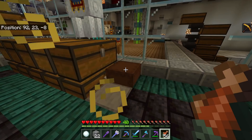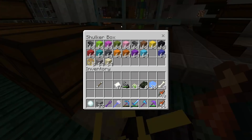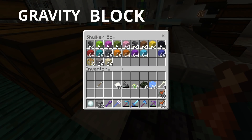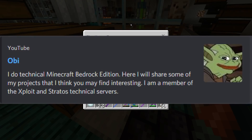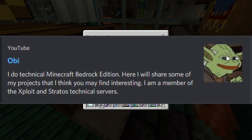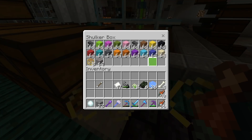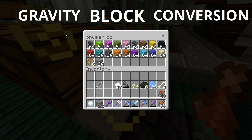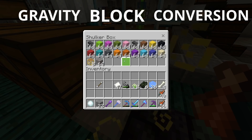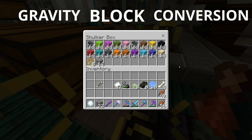Firstly, I want to briefly give you an explanation of what the glitch is. The glitch is called Gravity Block Conversion. It was found by a user that goes by the name of Obi — I'm going to throw his YouTube channel in the description below. The glitch does exactly what the name says: it converts gravity blocks to pretty much any block in the game.